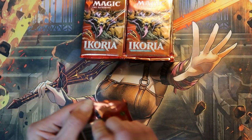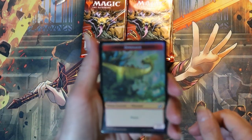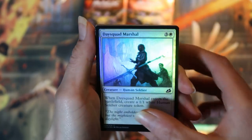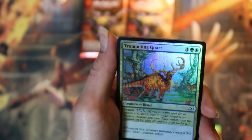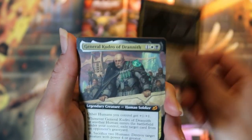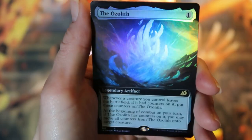First pack. Foiled dinosaur token. Foil commons. First commander card: Ukima stalking shadow, mythic. Very nice. Oh, another mythic — extended art General Kudrow. And a box topper Ozleth. What is this pack? Holy cow.